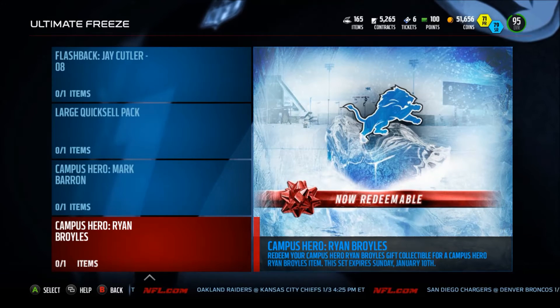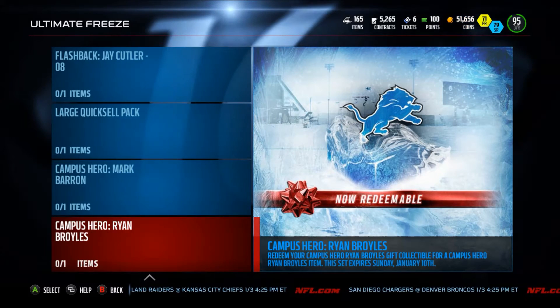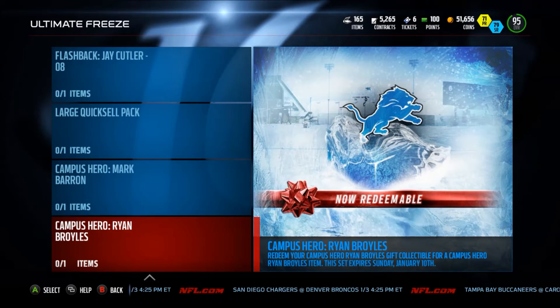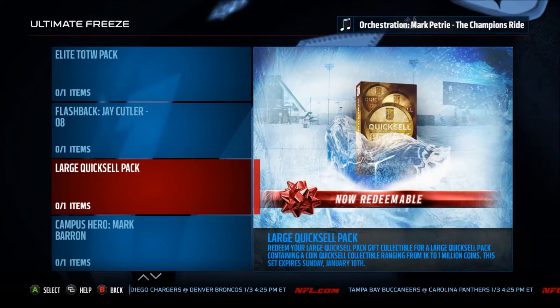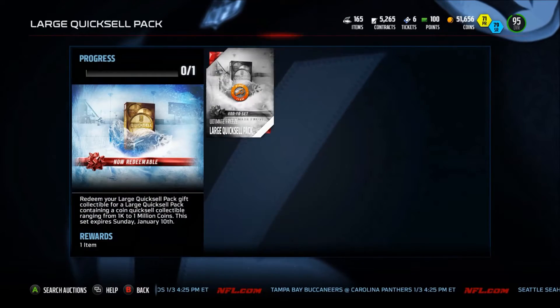They also came out with a Campus Hero Ryan Brules — it is a 92 overall, a very good card. It has like 93 speed, 94 catch in traffic. Originally I thought this was going to be a Golden Tate, which is what everybody thought, but I'm glad they brought Campus Heroes back. I've been missing it since Madden 13 when I first started Ultimate Team. They also released the large quick sale set into the sets and I have already added all of my large quick sales in.